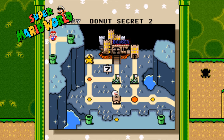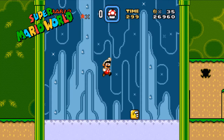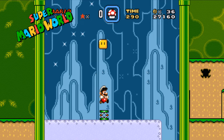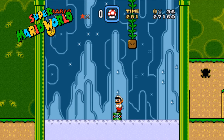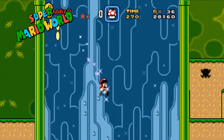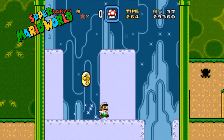The next one-up tip is going to be in Donut Secret 2. This one is a little bit trickier, because it does involve an invincibility star, and you have to keep it for long enough to make another one appear. At the top of this vine, we're going to grab a star and make it last all the way to a certain point in the level. To do this, you have to make sure your jumping is precise — not hitting any walls or getting stuck on pipes — because otherwise it will run out.